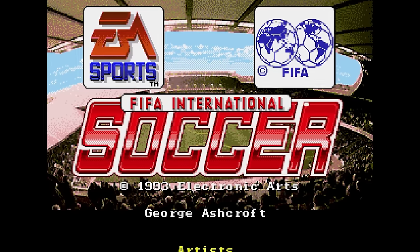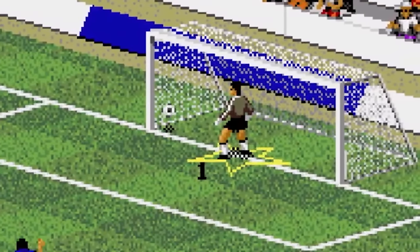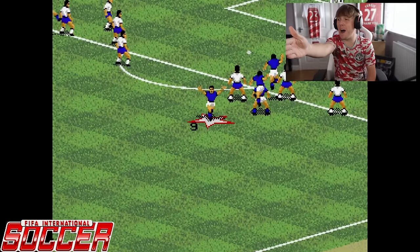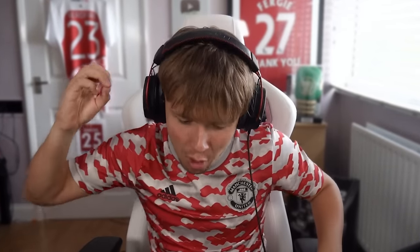The first FIFA is here — look at the intro screen! FIFA 94, actually just called FIFA International Soccer, the very first one. We're going for a penalty. Bang — it's gone in! Top left on the first FIFA, we absolutely place it top left off the crossbar.